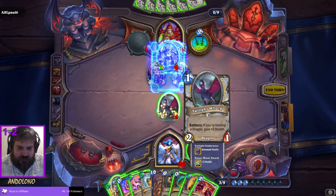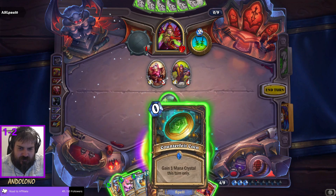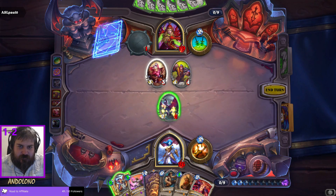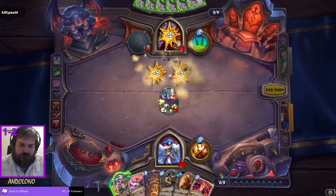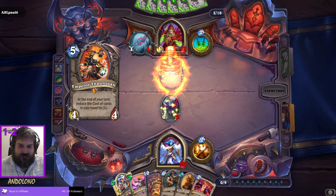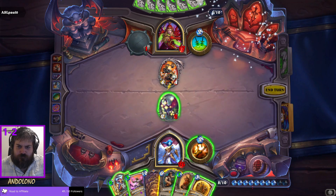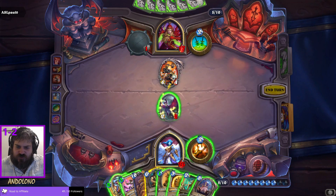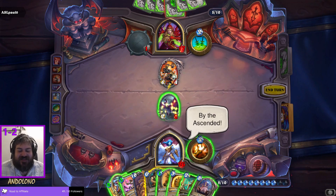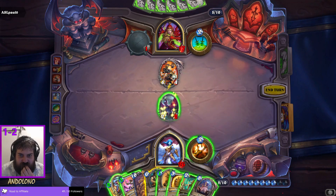Coin, counterfeit coin — I'll take that. Man, if I could only get one more discount on Brann, so that could Brann Yogg-Saron. Sap. Oh my god, I got C'Thun. Do I go for this? An average C'Thun does three damage to this, so he's actually not worth it. Therefore I shouldn't — instead, we Nova.